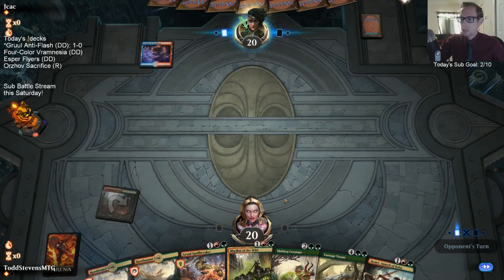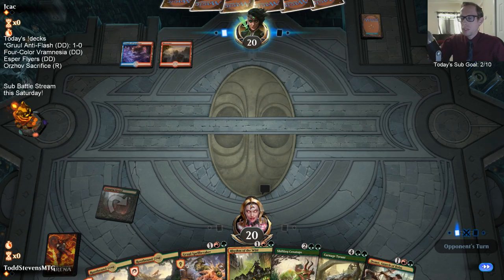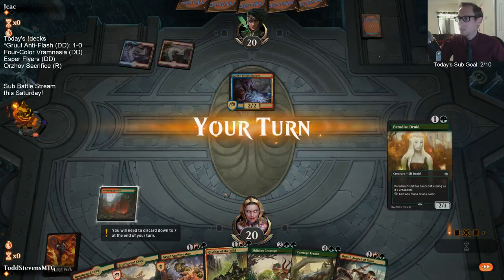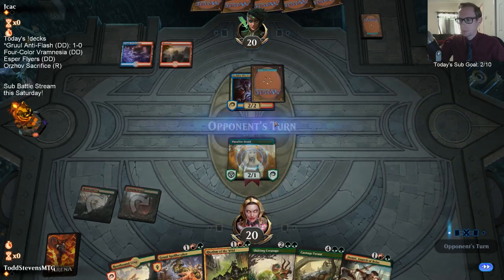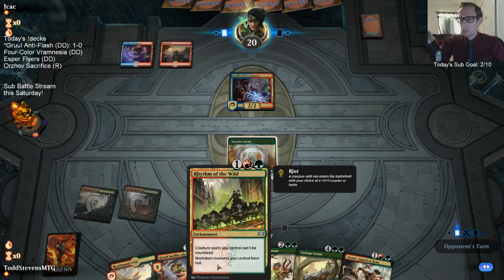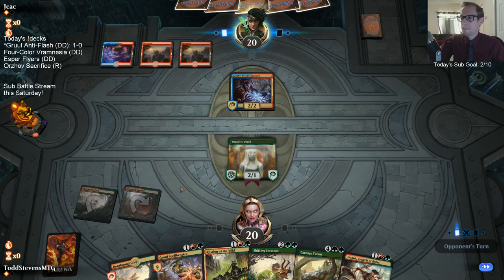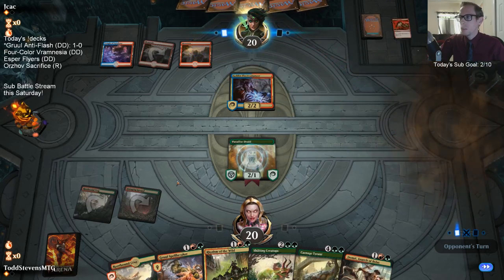Go on, draw Paradise Druid or something like that — or removal. Any two-mana spell we have. All right, we'll take Paradise Druid. Next turn I'm going Rhythm of the Wild so my creatures will be five toughness and they won't die to Coil. I'm not actually going to play the Paradise Druid here, and that means they don't get to Shock my Paradise Druid to help get back their Phoenix.